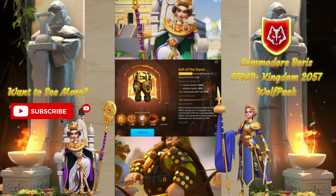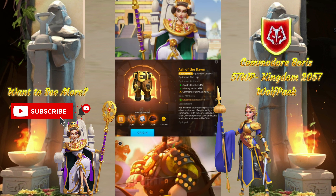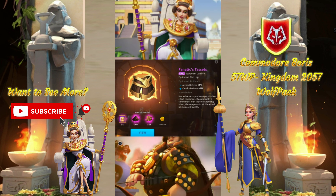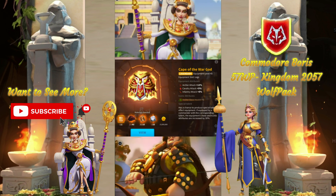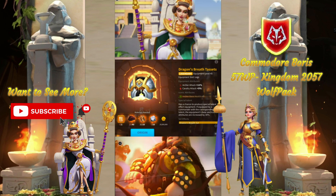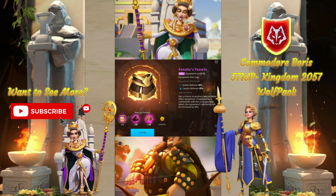For Cavalry, we have Ashadon — another poster child for really great value in a miscellaneous piece. Great health, great secondary stats for defenses, easy to acquire blueprints, and easy to expertise. It's hard to complain about it. Third, for Archers, we have the Fanatics Tassets or the Revival Greaves. I don't really care for the Archer attack on the War God Cave or on the Dragon's Breath piece, so I usually go with these two. Build Revival Greaves if you already have a Revival piece; otherwise, build Fanatics.